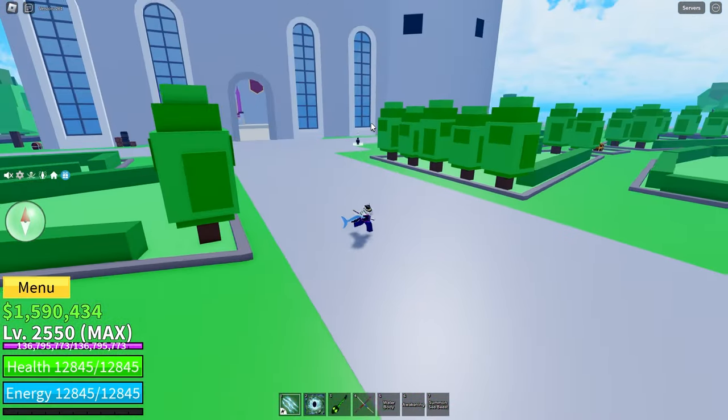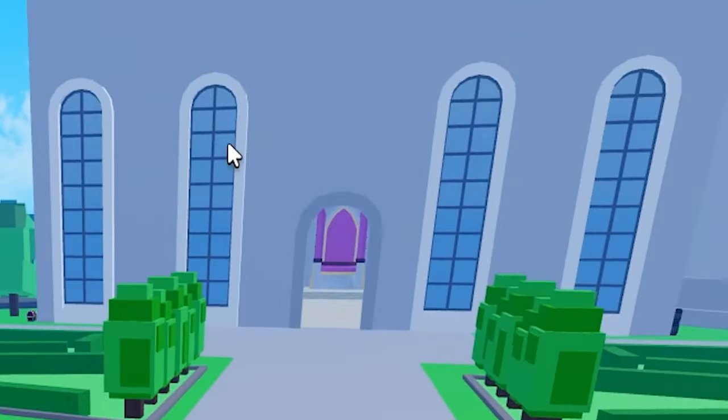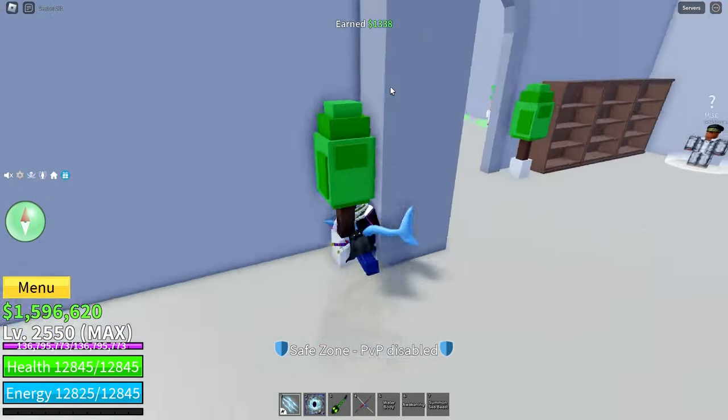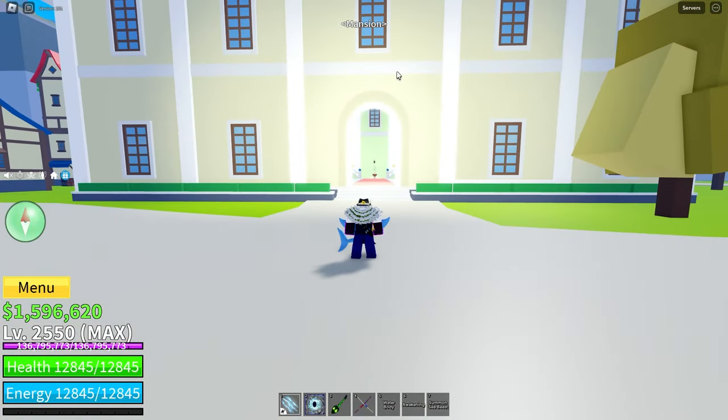I'm at the Castle on the Sea and from here, Turtle Island is that way. You can also take a portal to get there — you can go through a portal if you have killed the Rip Indra Raid Boss. I am now at Floating Turtle Island at the mansion.